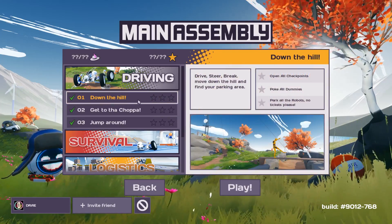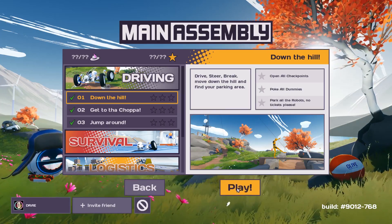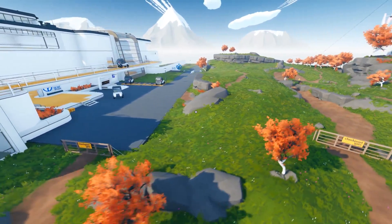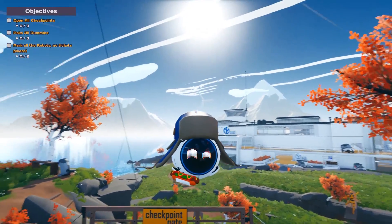We're going to start off at challenge 1, and this is down the hill. We have to open all checkpoints, poke all dummies, and park all the robots. No tickets, please. Sounds simple enough? Got to say, love the art style of this game — very colorful, very cartoony, and it just looks extremely polished, which is always nice to see.